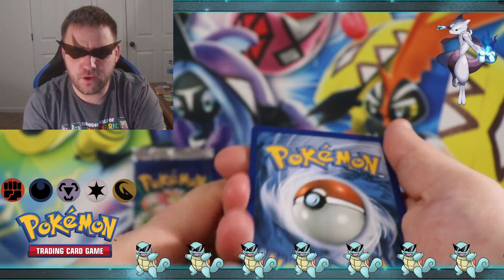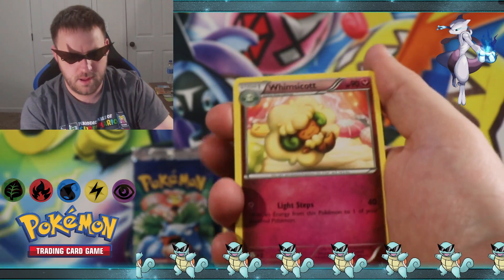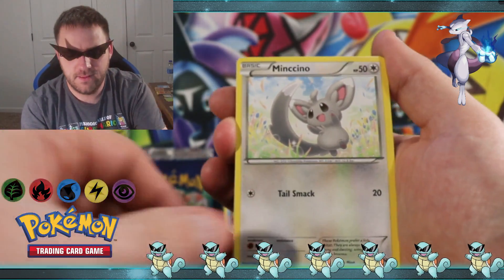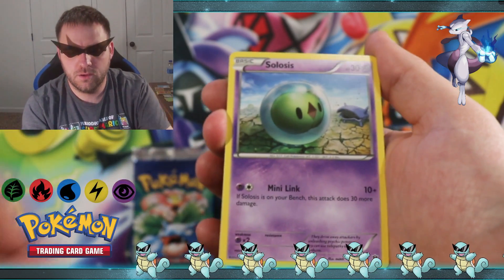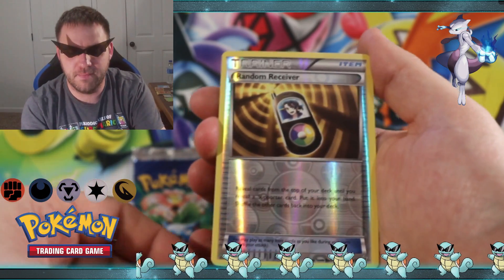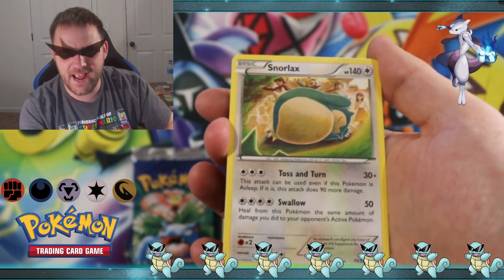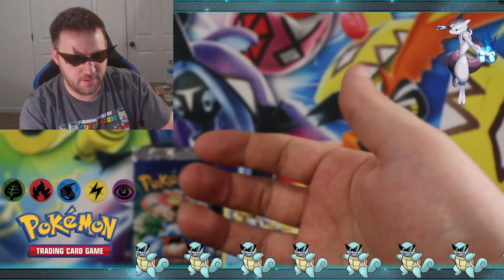Here's the code card — because you all deserve the code cards, we appreciate all your support. We got the Fairy Garden, the Whimsicott, the Braixen, the Minccino, the Cofagrigus, Volcarona, Solosis, Cottonee, reverse holographic Random Receiver, and a Snorlax taking a nap is the rare.